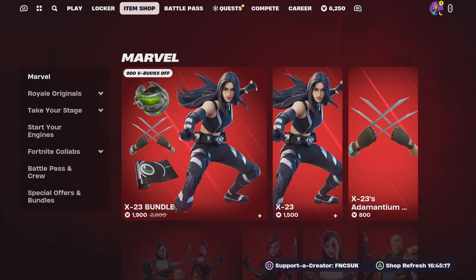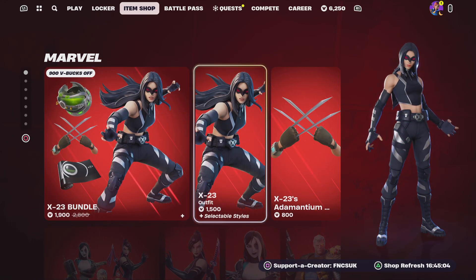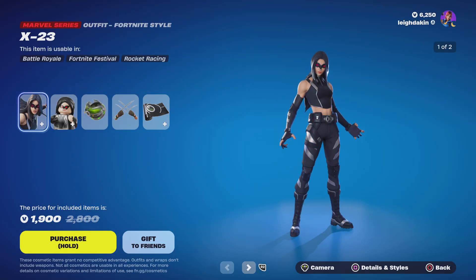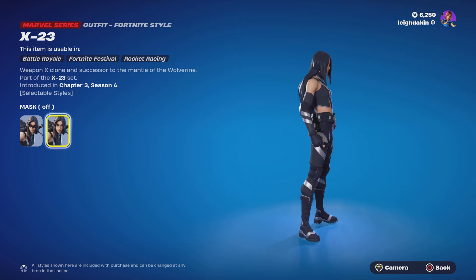So what we've got - we've got Marvel Originals. This is the X-23 bundle at 1900 V-Bucks. She's got two Wolverine blades coming out of her hands - the Adamantiums - and they're only 800 V-Bucks. The skin is 1900, or you can get her on her own for 1500. She's got a mask on and a scarf.